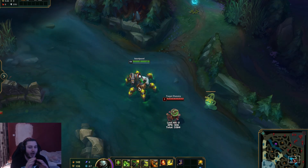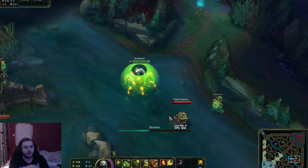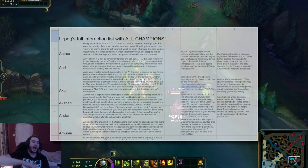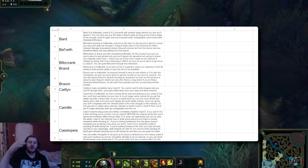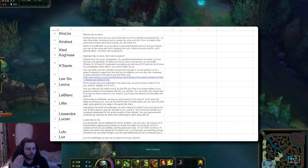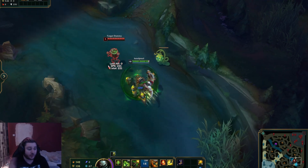Moving on to your E — your other most important ability. With Urgot's E, you can buffer the majority of abilities and leave. In the description I will leave a matchup list, and I've gone out of my way to document every single interaction with every champion — with your E's, with your R's, how they interact ability-wise, whether there's a delay, whether you can buffer it. Check out the interaction list in the description.